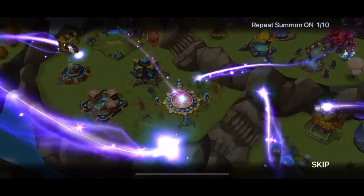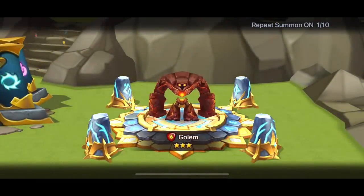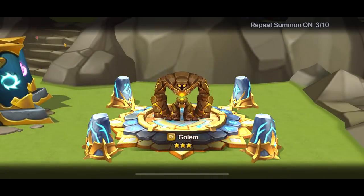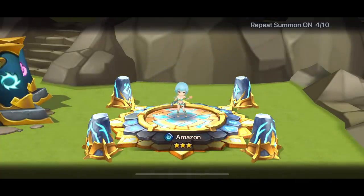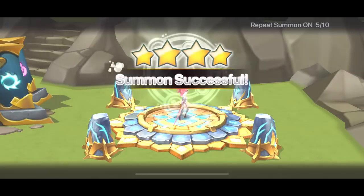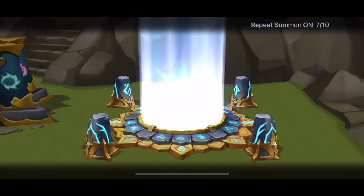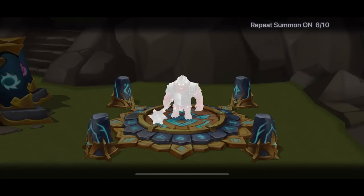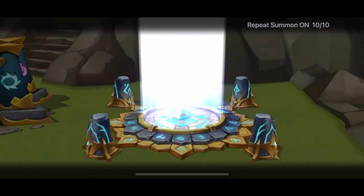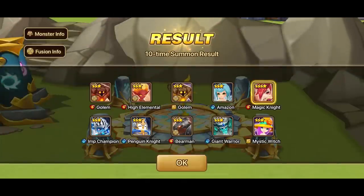Kali is another monster you could start building from the beginning of the game. The fire magic knight is good for necro and B12. We got one lightning in 10 — we've got 42 more to go. What are we looking for? Still the battle angels — we did get the wind one, maybe the fire or water one.